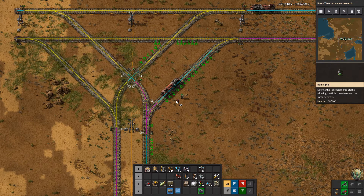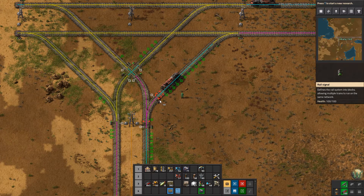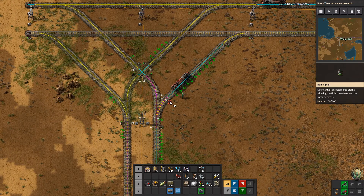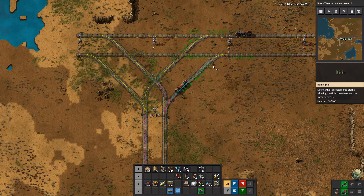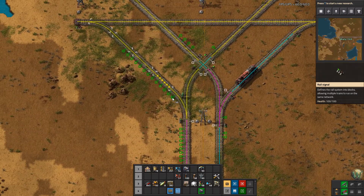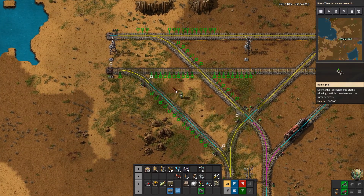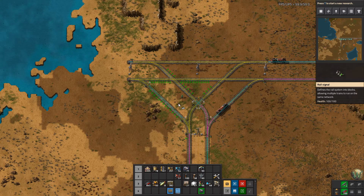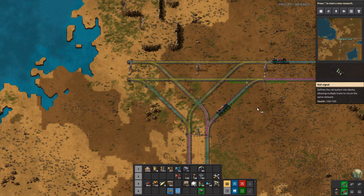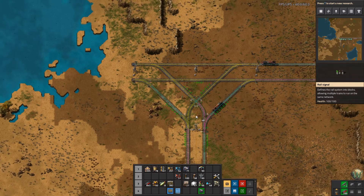The other factor to take into account is that signals that are very close together mean that a train is going to occupy more than one block. That's why we spaced these ones apart so much on the straightaways — so that the trains don't occupy more than one block. Occupying more than one block isn't a bad thing, but it isn't an ideal thing, especially for straightaways. That's why we made the straightaways have the signals further apart.